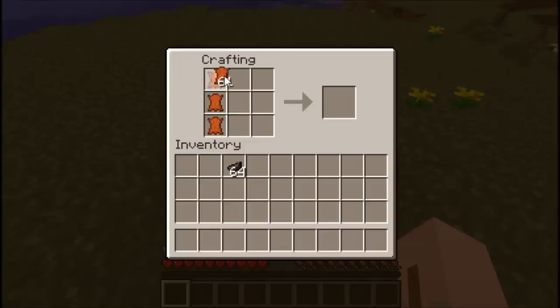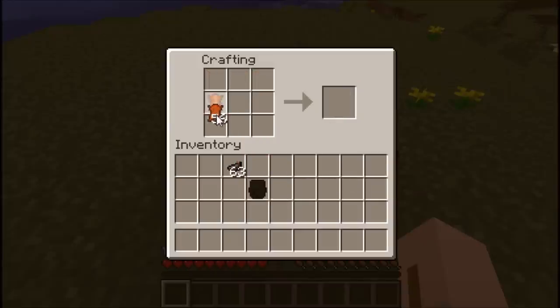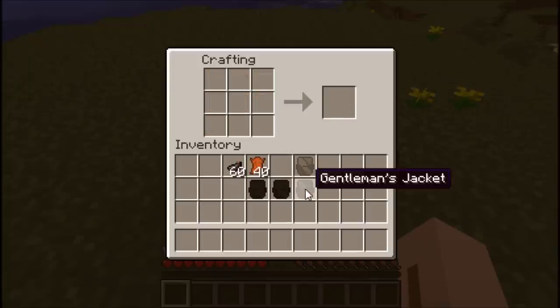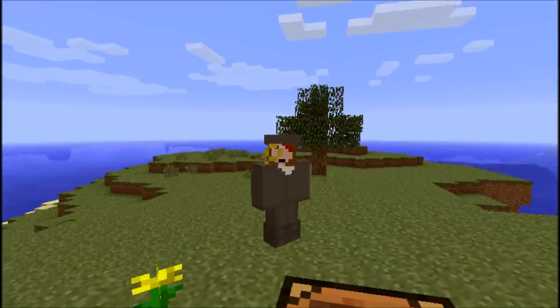Now for one of my favorite parts of the mod — the gentleman's clothes. What you do is craft normal leather armor, but add an ink sack to the recipe. So we add the ink sack there for the gentleman's trousers, then for the shoes we add it right there, then for the cap we add it right there, and then for the jacket we add it right there. So you can put these on and look like a gentleman with your nice fancy clothing and your monocle.